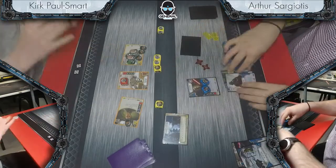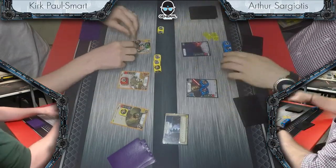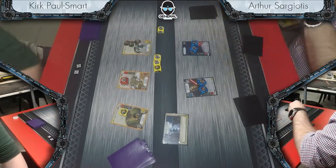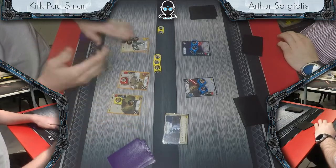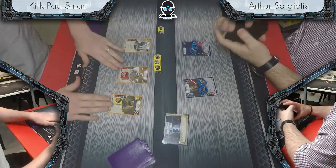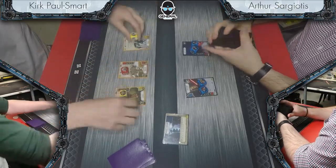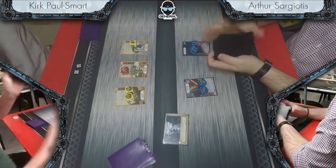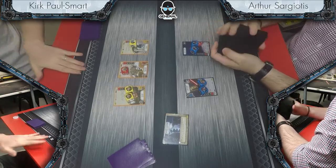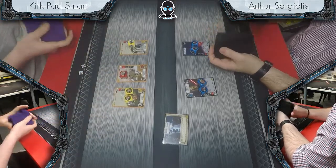Not sure what Arthur could have done differently there. Kirk was hitting damage, Arthur wasn't able to push through that final point of damage to finish off Django. Very well played by Kirk — he identified that his early rolls were strong and it became a race to see who could pump out the most damage. Presented Arthur with a fait accompli. Worth noting that Kirk pushed through both deflects and there was no slowing him down.